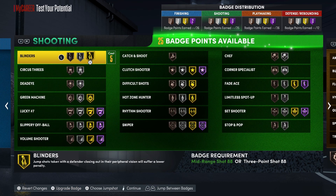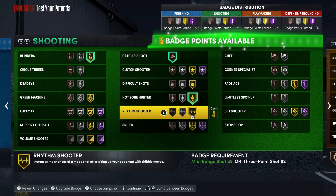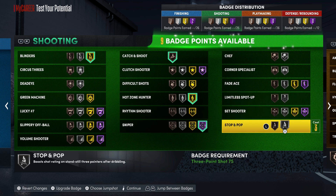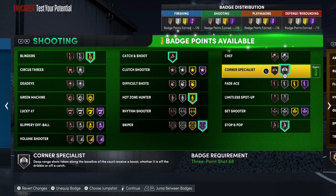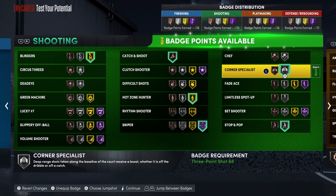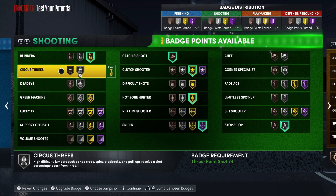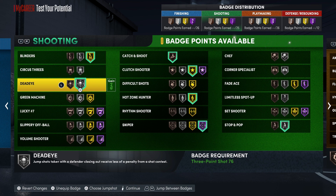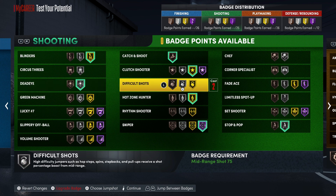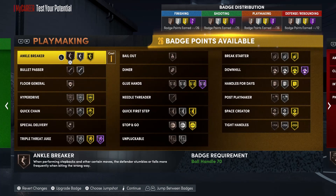For your shooting badges, you're going to put blinders on gold, catch and shoot on bronze, hot zone hunter on gold, sniper on Hall of Fame, stop and pop on silver, corner specialist on silver, and limitless spot up on silver. Now if you really want to be like Kobe, you can take limitless spot up and corner specialist off and put clutch shooter on gold and dead eye on silver — that's more so for My Career than for the park. Clutch shooter is an okay badge in the park, but in My Career it really has that effect.